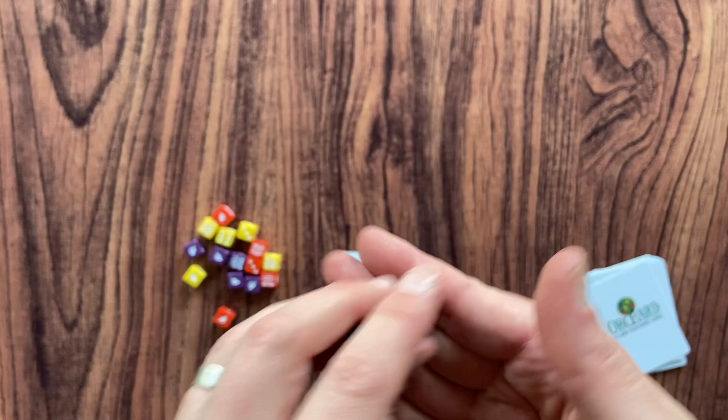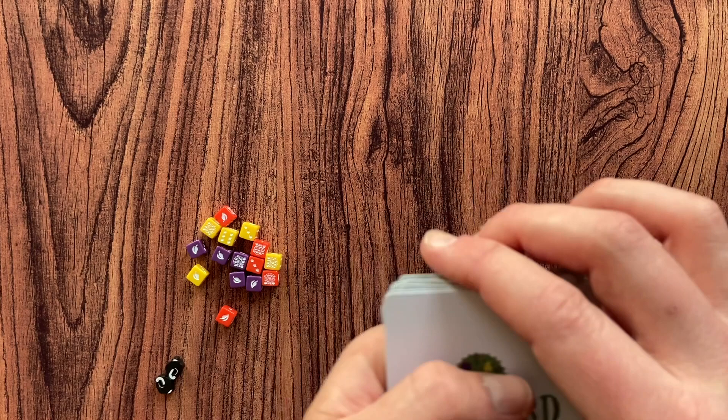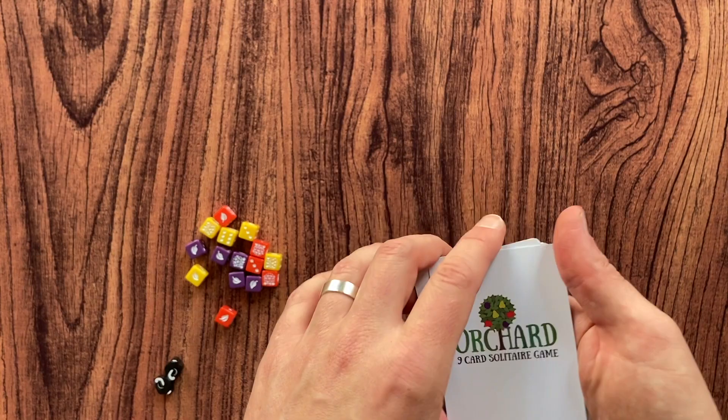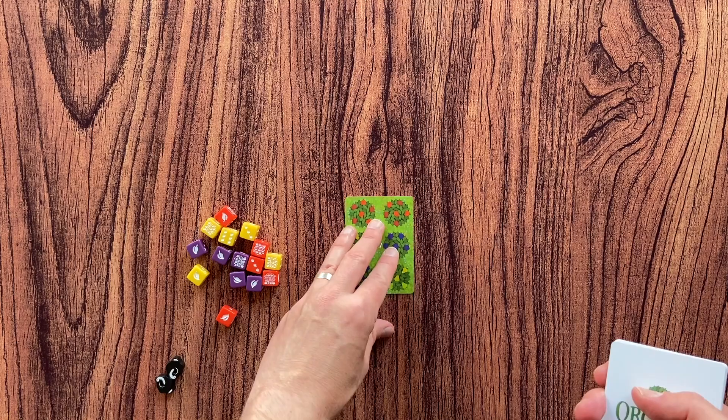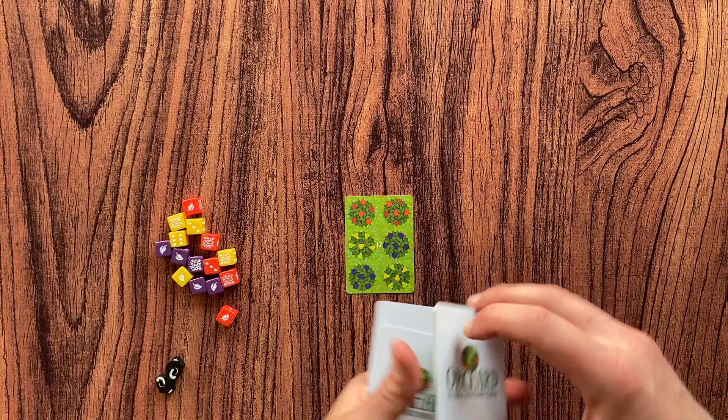To play the game, you need to shuffle all your cards and then take nine cards. These are the cards that you will play the game with. To start playing, you take the top card from this deck, place it on the table — this will be the starting card of your Orchard. Then from the remaining cards you take two, and these are the cards in your hand that you will use to build the Orchard and to harvest different fruits.